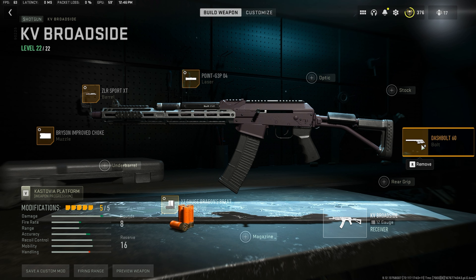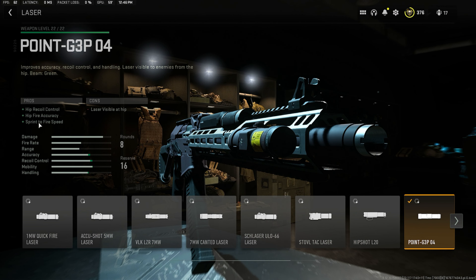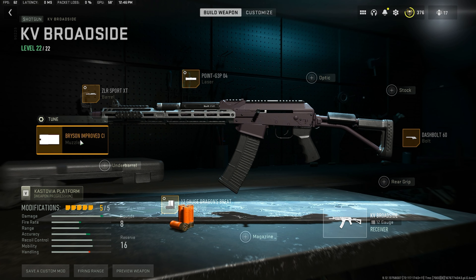This shotgun is not fair. The Dragon's Breath already does a ton of damage. The increased rate of fire with the dash bolt is insane. This is the hip fire laser, which also increases my sprint-to-fire speed — unnecessary. The ZLR Sport barrel gets you way more range than you deserve to have on a shotgun, and then you combo that with a choke, and you're just running into a massive mess of a shotgun.